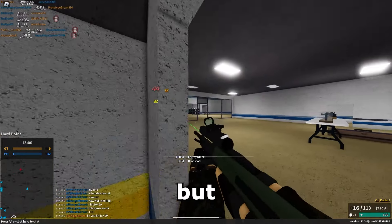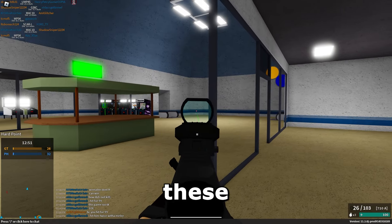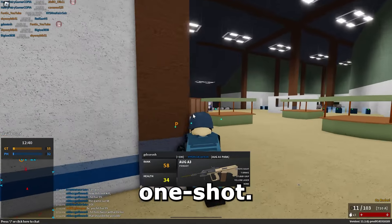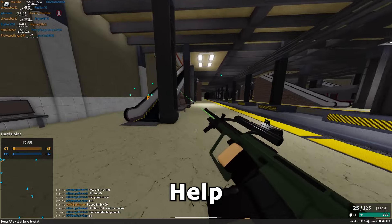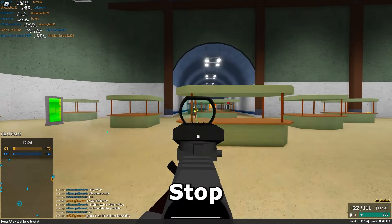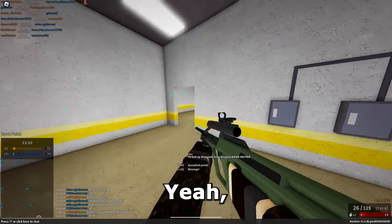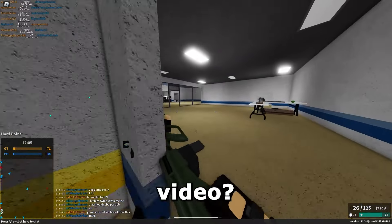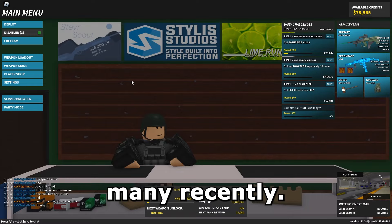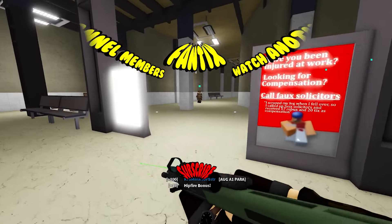I'm just gonna run here and hopefully nobody sees me. Got that guy — somebody else? I'm scared to run this way because I'm scared someone's gonna come out of these escalators. I'll just dash down here. Yep, there's a guy there. He's one shot. I'm actually not doing too bad — I'm 12 and 3, got a 4 KDR right now. AUG A1 — super good. If you liked this video, please be sure to drop a like and subscribe, because I kind of need some subscribers right now. If you did enjoy this and want to see more silly videos like this, leave a comment and I'll see you guys on the next one. Bye.